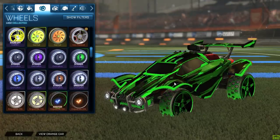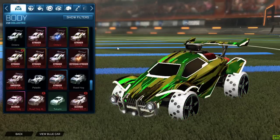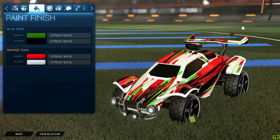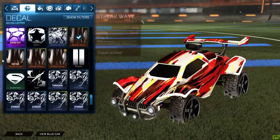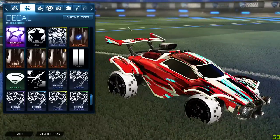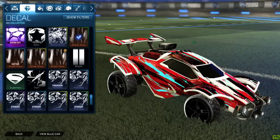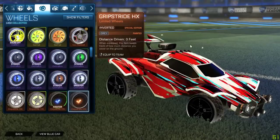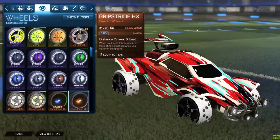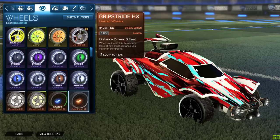We're at 190 people watching right now. Crimson Rocket Forges — yes! We got Titanium White Inverted Grip Strider HX — wait, they're gray, not white? Oh but those still look sick. Okay, I'm gonna set this to the blue team. Let's make an orange team based off of the Titanium White look. These wheels are inverted right now, which is one of the new Special Editions you can get on these wheels. If anyone from Psionics is watching — this is one of the best updates ever.